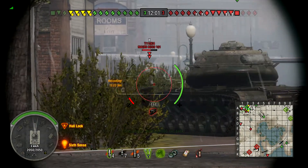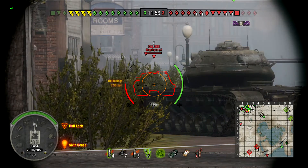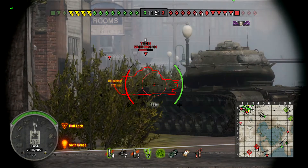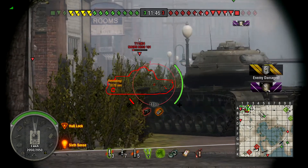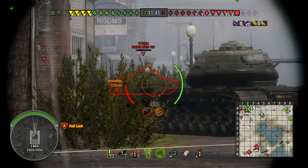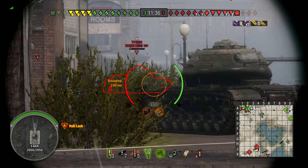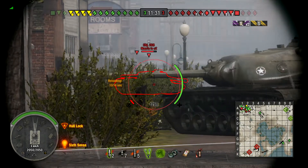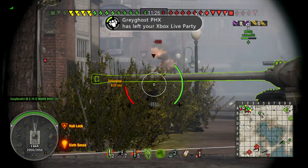Now we do have a shot on the E4. We put one into his tracks — no damage other than track damage — and an Object 268 just shows up in front of him. The 268 backs up, exposing the E4. We take the shot. We get a really good roll on that: 910 damage, and we track him again. That E4 currently has track damage and ammo rack, so his reload has probably just doubled. He's still tracked. We reload, take a shot — I saw the bounce. I don't know what I hit. Why I didn't kill him, I don't know.